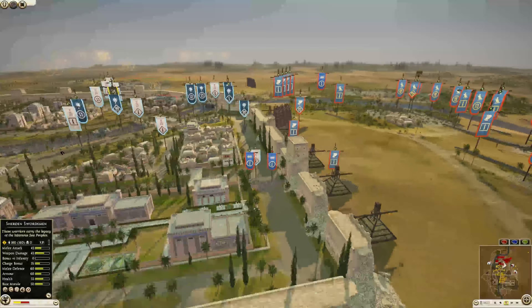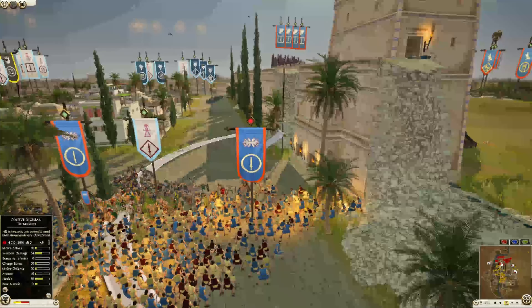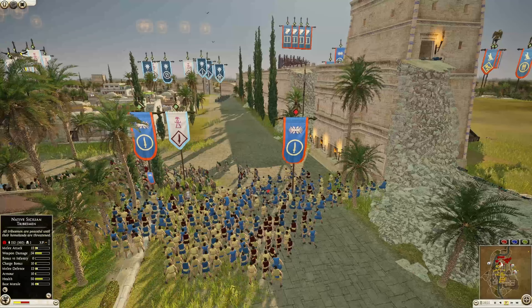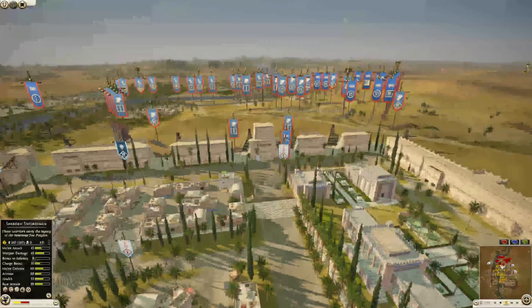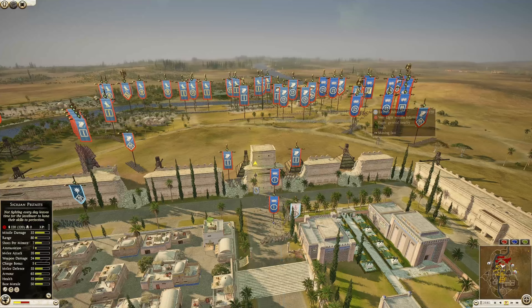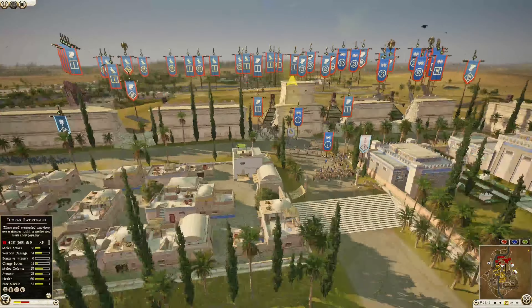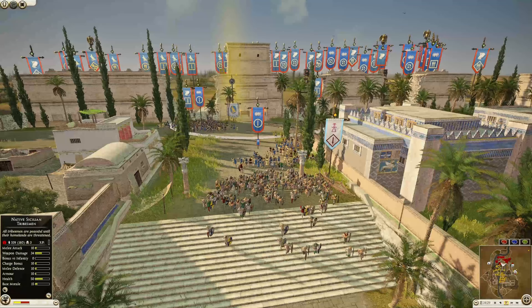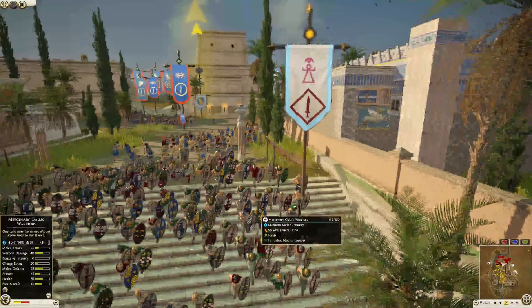We have some units inside the settlement. The Sicilian tribesmen have made their way in for Syracuse. I also want to thank all the attackers for picking very similar banners — I really appreciate that. We got the Gallic warriors holding for a bit, 15 dead out of that unit with 54 kills.